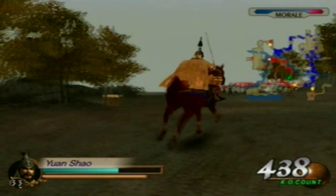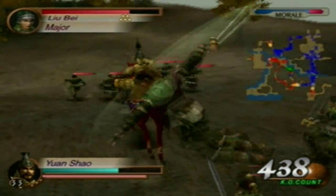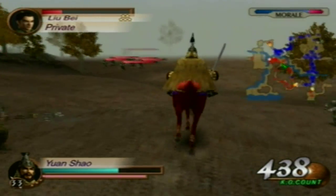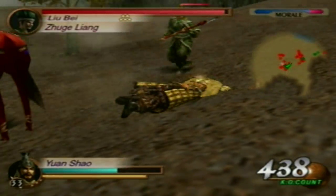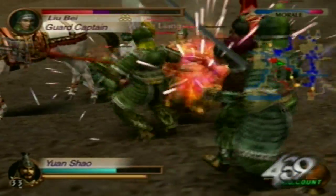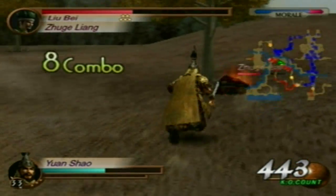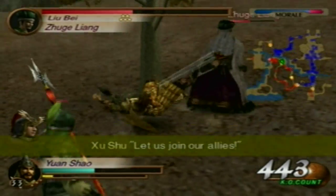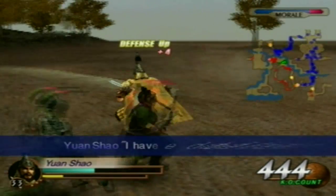Now Zhuge Liang. There is more to me than just strategy. Let's try to break his shield — he starts attacking me and I used a Musou attack. Let us join our allies. I can't believe I was unable to repay Liu Bei's trust. I have defeated an officer.